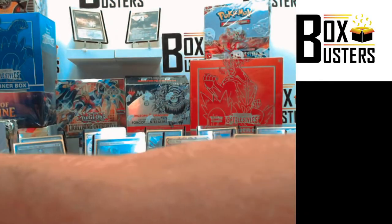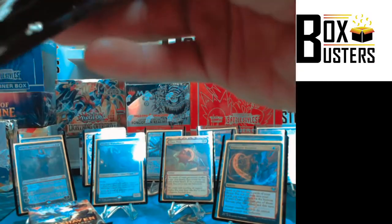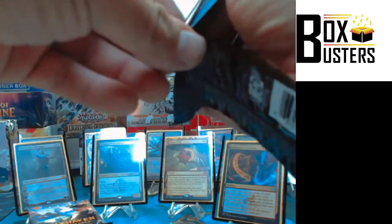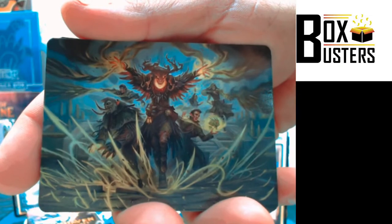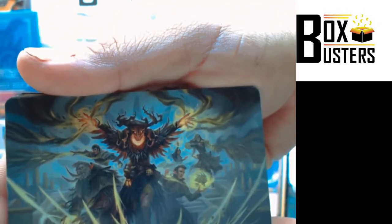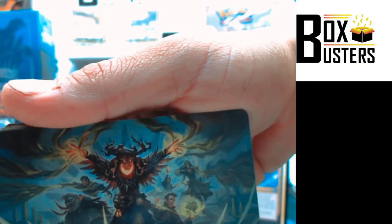That box is absolutely stacked. For a set booster I am fully impressed. We've opened up three dragons, one was a Borderless. We really haven't opened that many set boosters either. We opened up a Chaos Warp, two Inquisitions of Kozilek, Shandrick Silver Quill, Harness Infinity. I think the big hits are your Unbound Flourishing and that Liliana. Oh, we pulled a Liliana in Strixhaven?